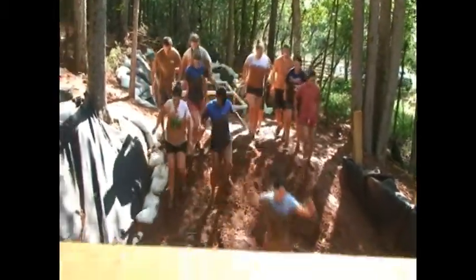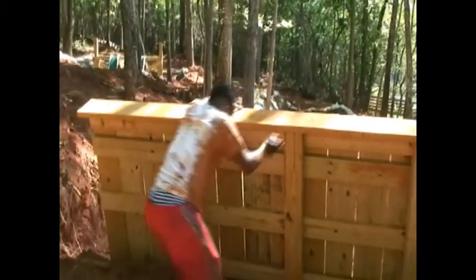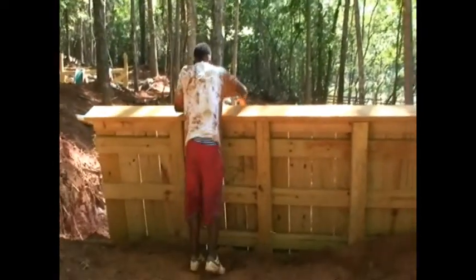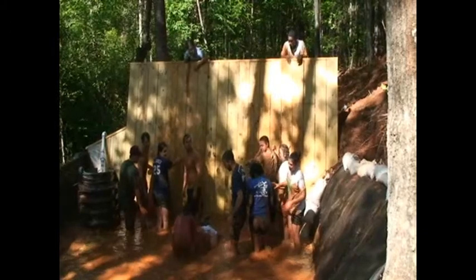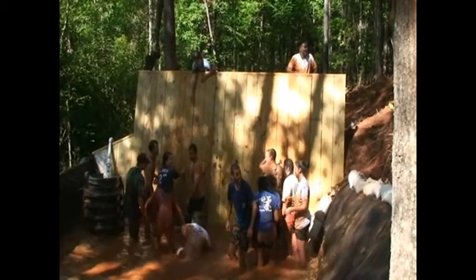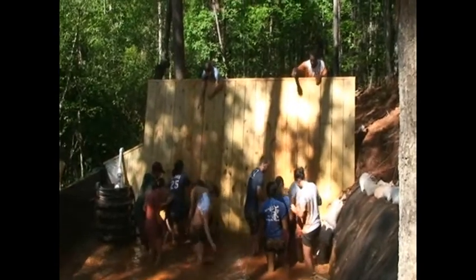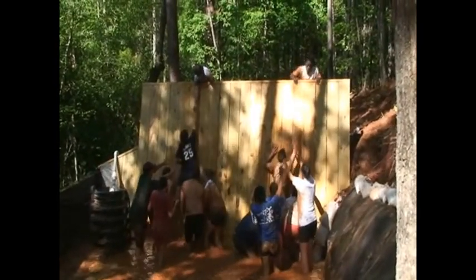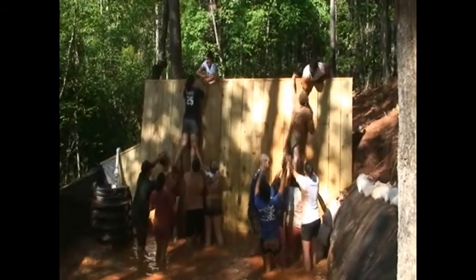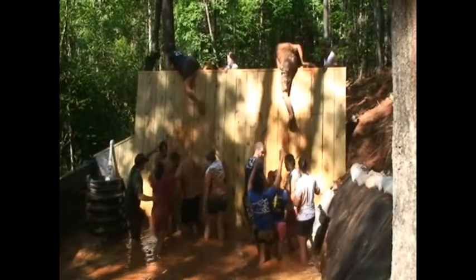After completing the army crawl, the muddy team will move on to the team wall. This wall is 10 feet high. It is a lot tougher than the wall in the past and will require a lot of cooperation. It also has about 2 feet of mud in the pit. The only difference from other walls you may have encountered is that the last 2 people on this element will be allowed to use a rope that will be thrown over from the back side of the wall. They do not have to use the rope — they are only encouraged and allowed to.